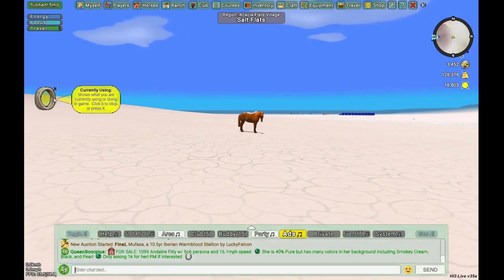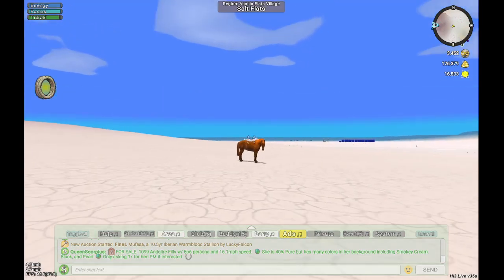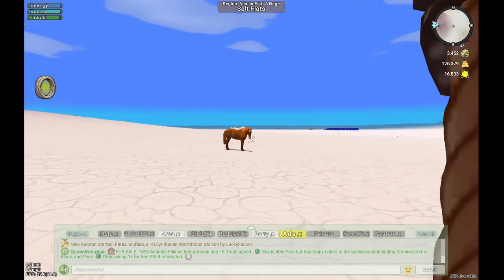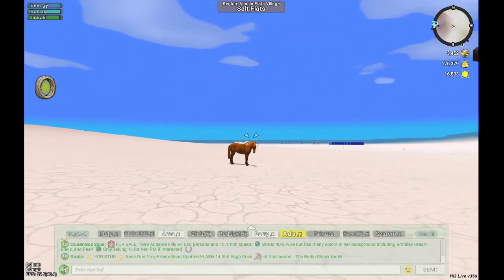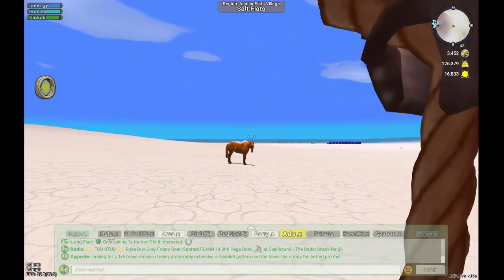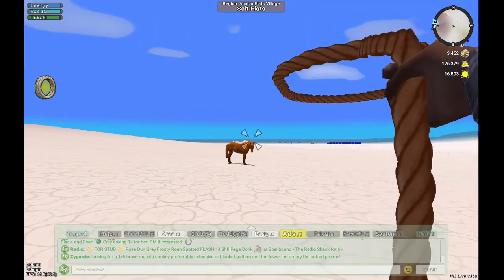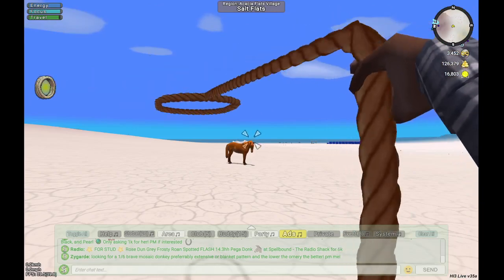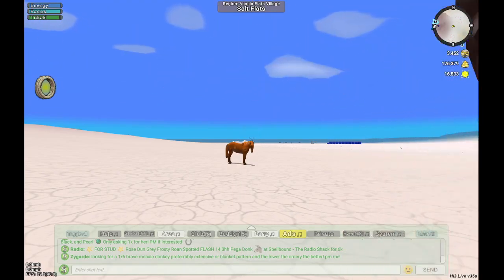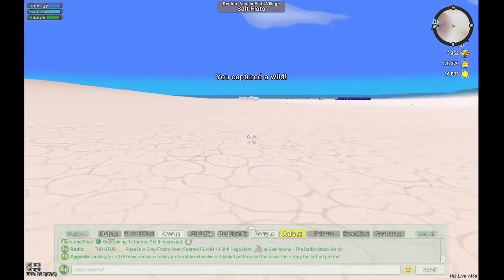On the left side you can see the equipment you're currently using. Click it to stop, press X, or hit Escape. To swing your lasso, just hold down the click button — as you hold it down it gets farther and faster — and release it when it gets to the horse's neck. It takes a little practice, but there we go — I captured my first horse. Congratulations!